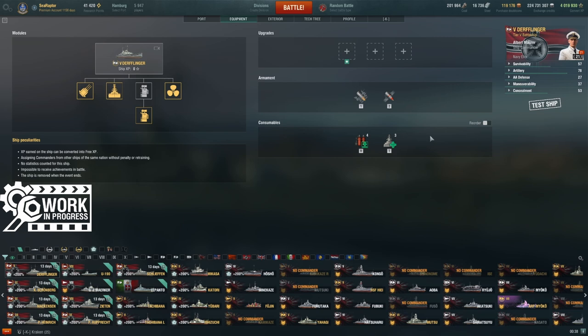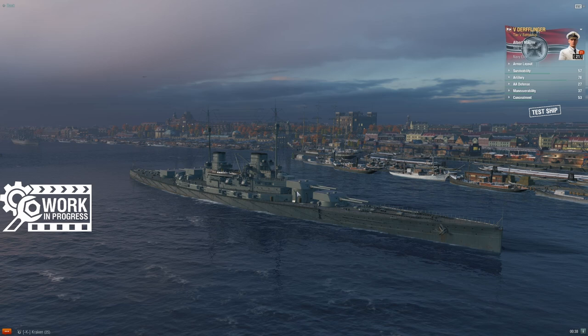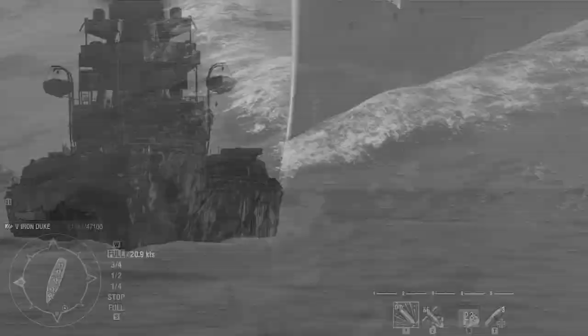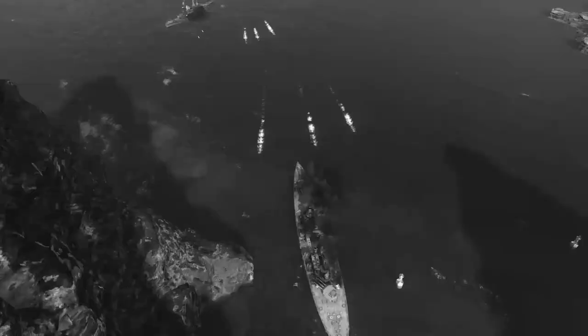Beyond that, nothing else fancy here — no aircraft facilities, no aerial depth charges, nothing really in terms of utility. So yeah, you start to get a little bit of a flavor for this line. We'll look at Mackensen at Tier 6 soon enough. Anyway, there's our look at Derfflinger. Hope you enjoyed that. Wash your hands, be safe, and I'll catch you next time.